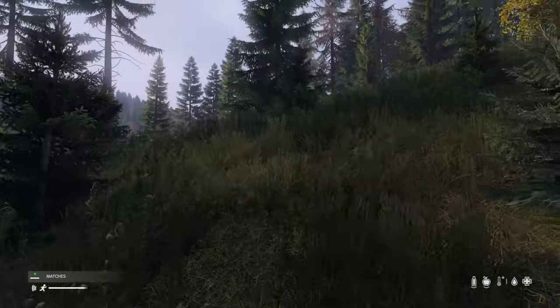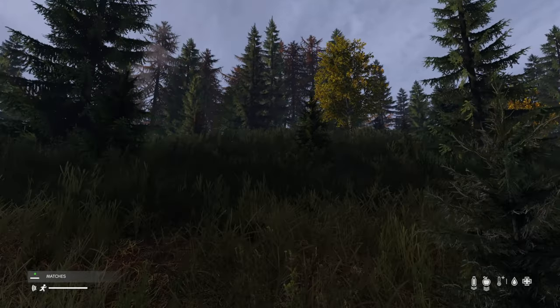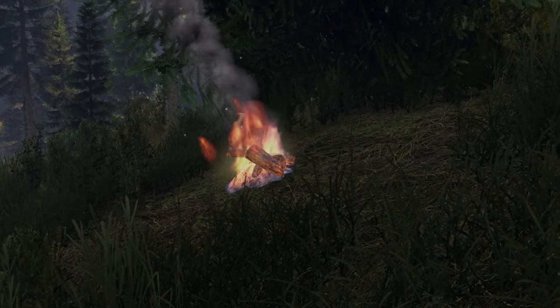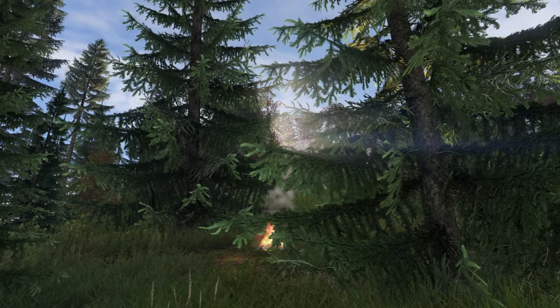The best time to light a fire is during the day, under a tree or next to it, to render it nearly invisible to passersby. This allows you to warm or cook things without drawing too much attention, but if you try to do this overnight, all bets are off — you'll be seen from quite a distance away.